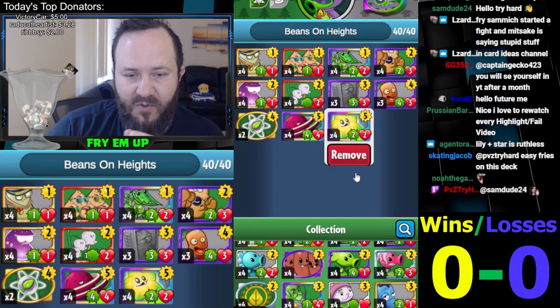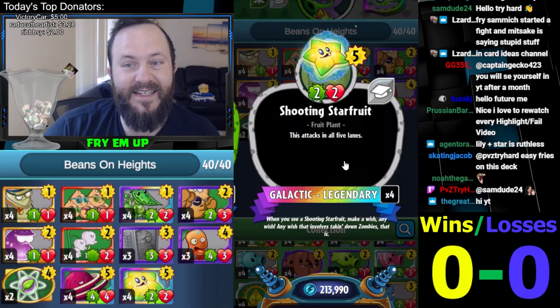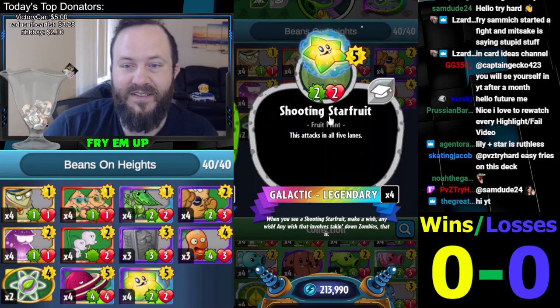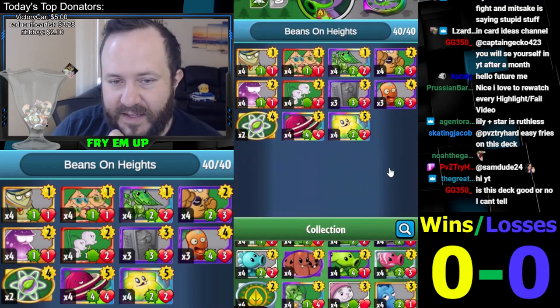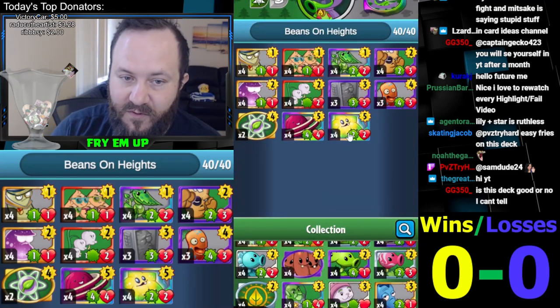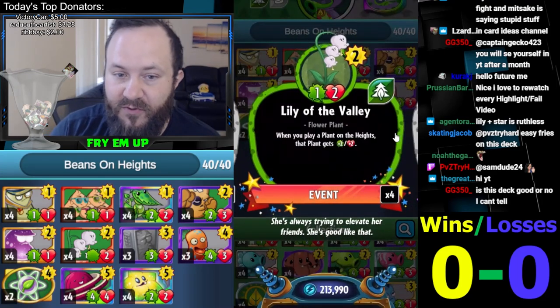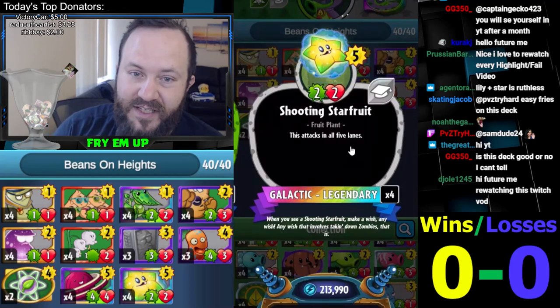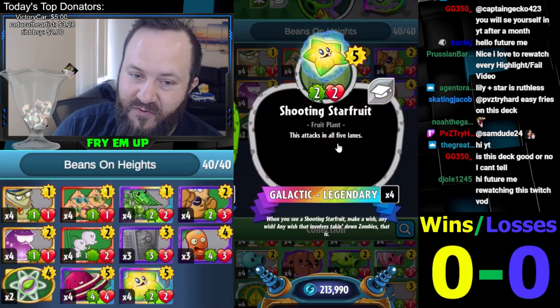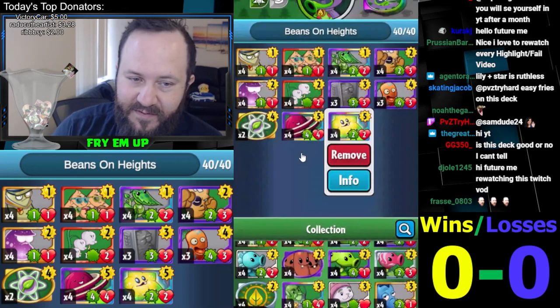Both of these cards also work with the finisher of the deck, which is Starfruit. Playing this as a 5-cost 2-2 does a lot, but it's very easily removed. As a 4-4, much less so — a lot less easy to remove. So you can play this once it's a 4-4. You can also set up your Lily with a team-up on turn 4, and then play Starfruit on heights on turn 5. Once this is doing 4 damage across 5 lanes — 20 damage, clearing your opponent's field — just insane value.